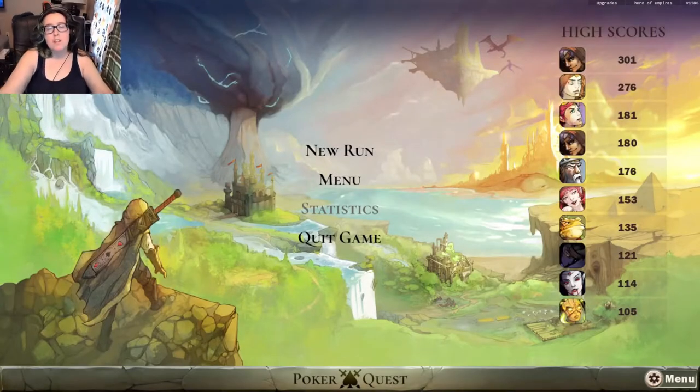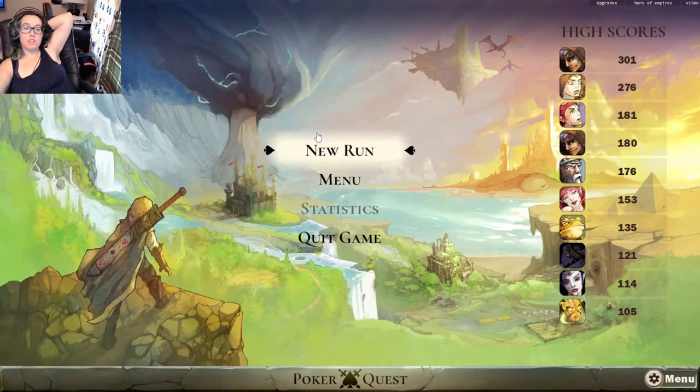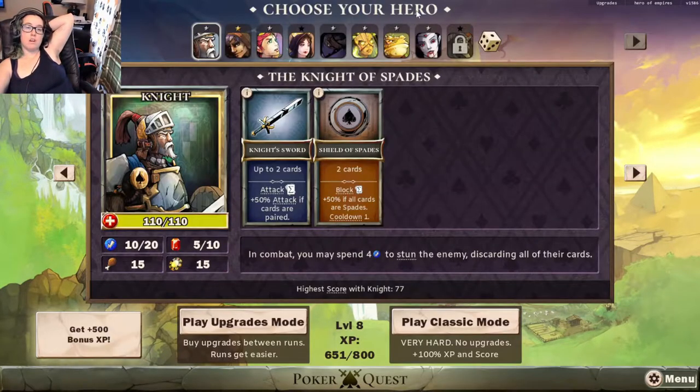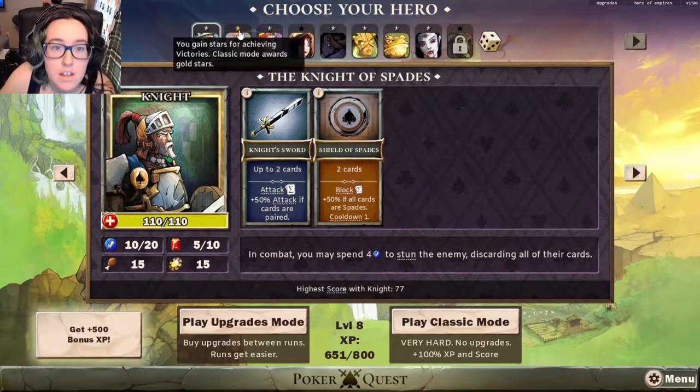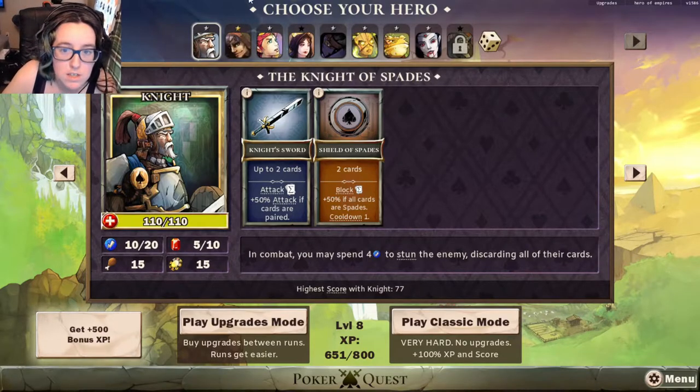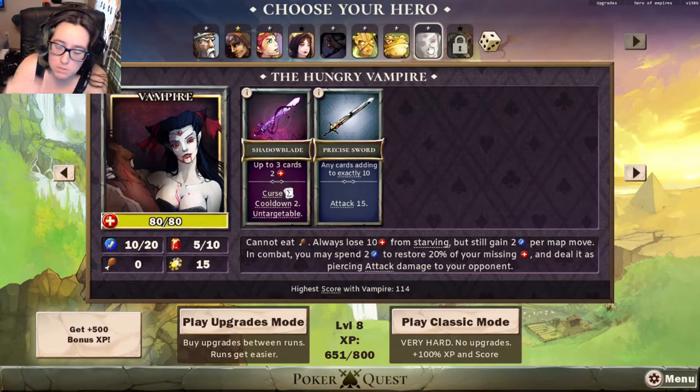Hello friends, my name's Winterknight, and welcome back to PokerQuest! I have actually unlocked the vampire. Since you've seen me play last, they've given these little things at the top that weren't here before, to see how you gain stars for achieving victories — classic moon awards, gold stars. I've actually beaten two bosses with the rogue, so I've got a star, but I've also played a little bit of the vampire.